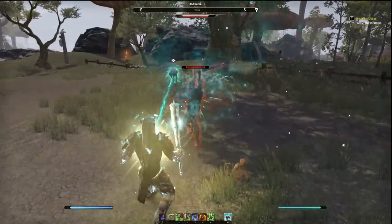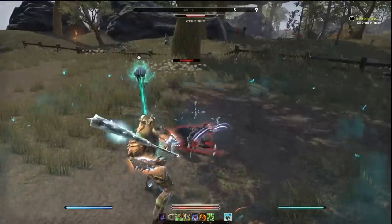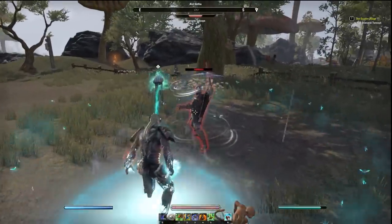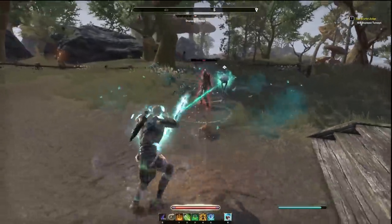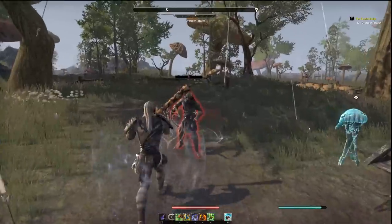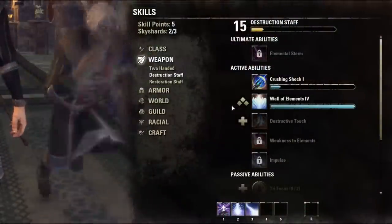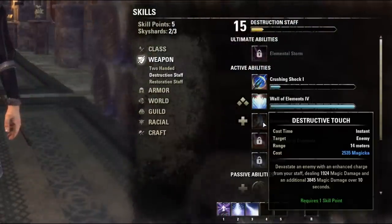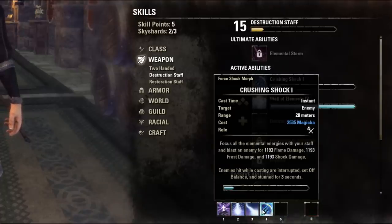Tip four: pick a primary weapon skill. This could be a bow, staff, dual wielding, swords and shield — whatever you want. Equip the weapon and kill some enemies to unlock the weapon skill line. Then grab an ability from that skill line, put it on your bar, and level it up as well. We're just leveling all these skill lines at once.